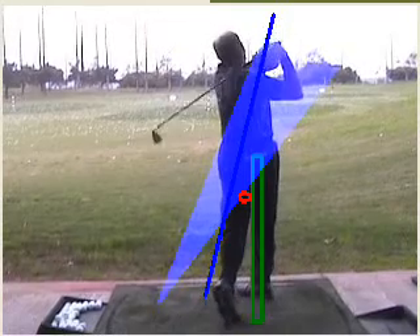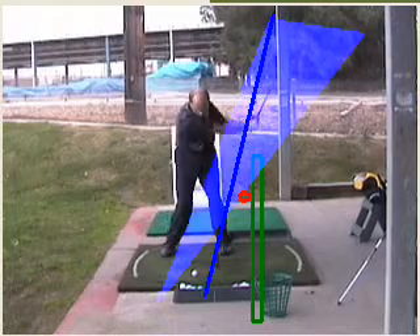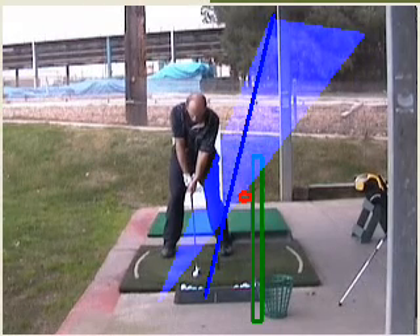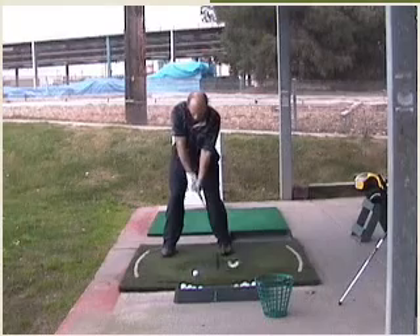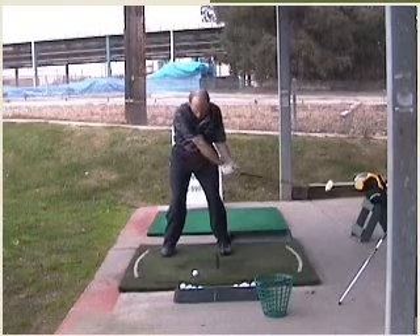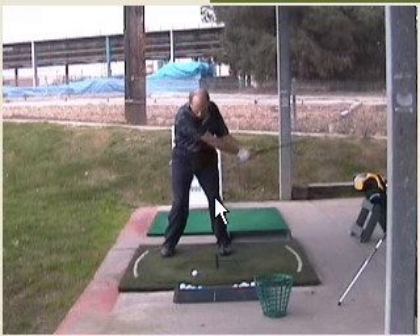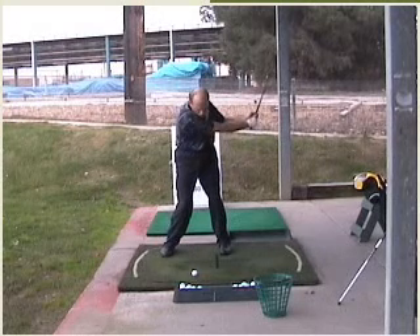So we get to another angle — this is the down-the-line angle. This is the swing without the ball, and this is really good. The club comes back; at this point it should be just about set — it really isn't. Steady over the ball, good shoulder rotation. The left knee has not moved, which is great. It comes back; it should be set there also.